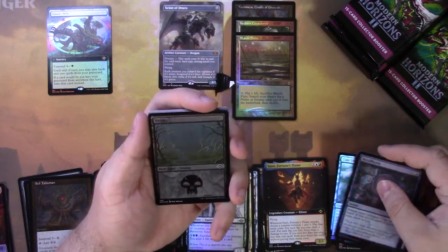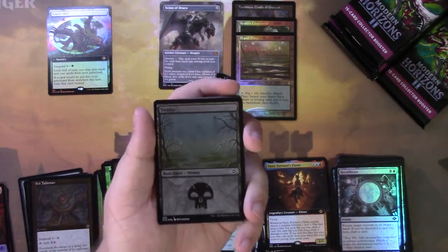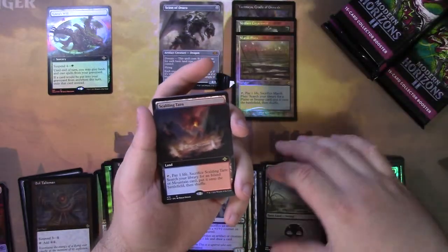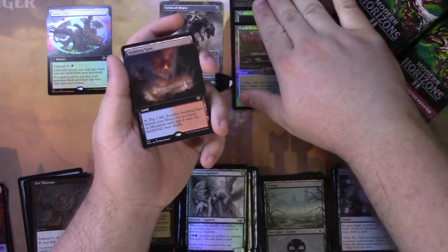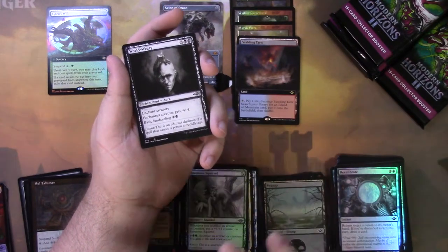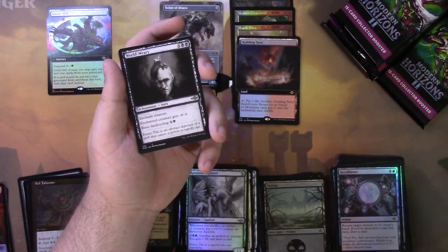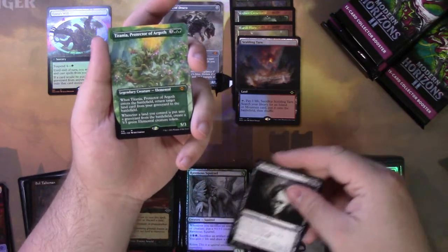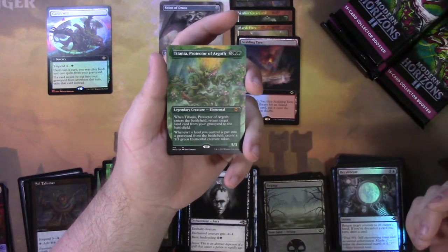Foil etched Swamp. Again, I think there's a little bit of a smear up here, but that might just be from the art. You guys tell me — what does that look like to you? Oh! Extended art Scalding Tarn! Oh man, you do not know how happy I am right now. I remember I got all my fetch lands before my dual lands — it was like getting one fetch land every month, a slow grind. Just to be able to get these again like this just feels so much better. Titania, Protector of Argoth for our mythic borderless. This is a great commander and a great addition to Modern.